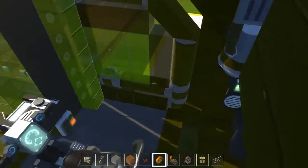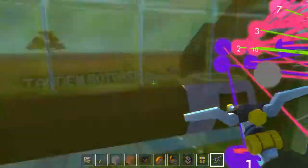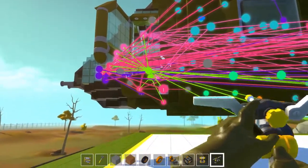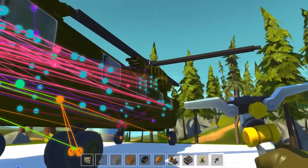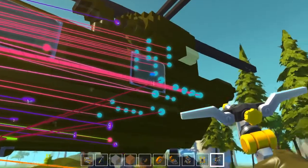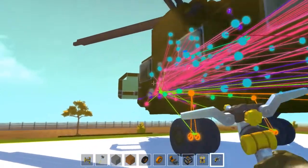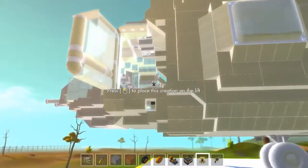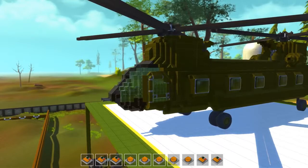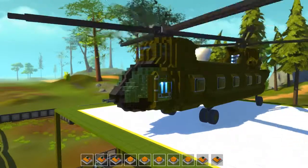Everything's centralized in the front, which I wish I would have done more with my jet airliner — I kind of had it all over the place. I can only imagine the pain he went through trying to connect everything up front, trying to get just the right connections. But yeah, that deserves a round of applause. Let's start this thing up — first key closes the doors, second and third key start up the rotors.